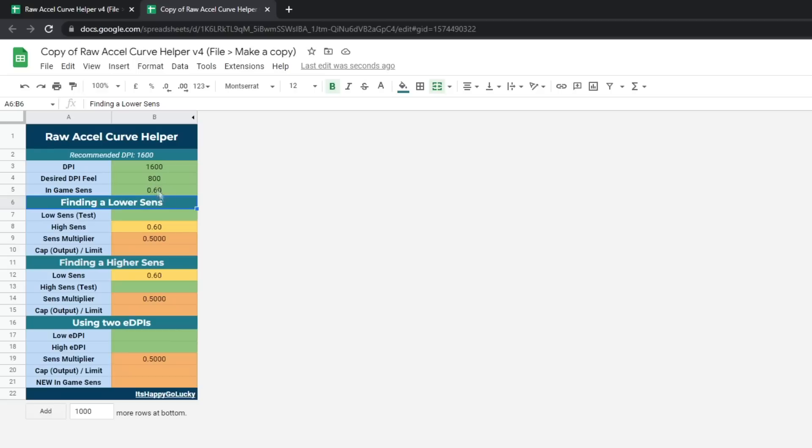Usually if you want to test, you'll do about half of this. So in-game sense, I'd put low sense at 0.30. And then for a low sense, you'd use this multiplier — 0.5 — and cap output would be 2. But if I wanted to do a higher sense than 0.6, we'll do 1.2. Then this would be our multiplier and our cap output. There's also options for using two EDPIs, which I don't use. This is basically our user-wide style curve helper, and I hope it helps you out a lot.